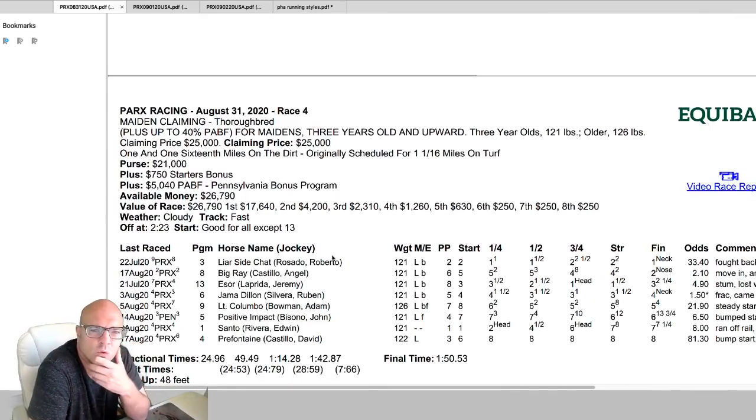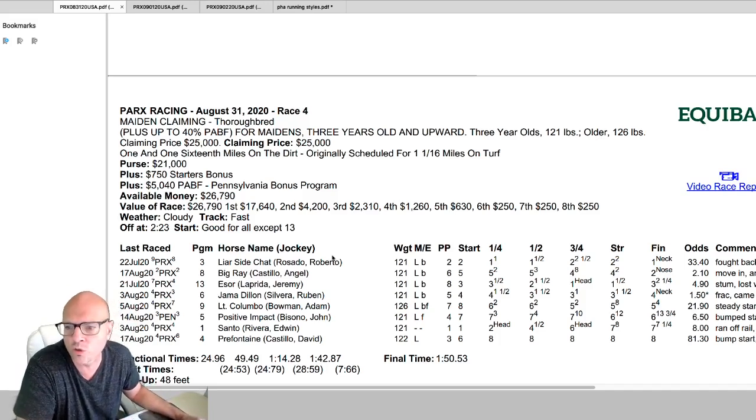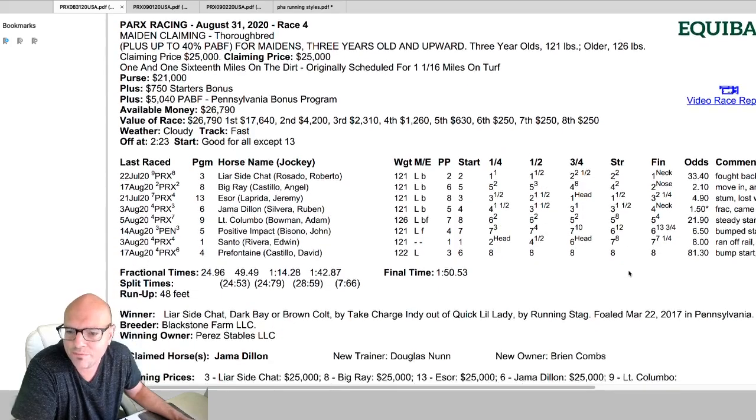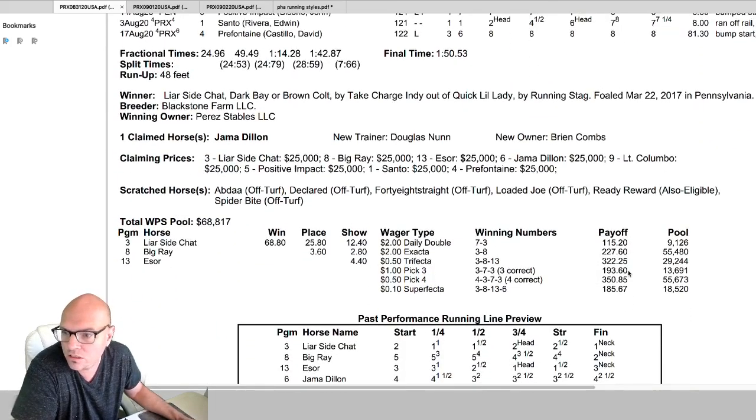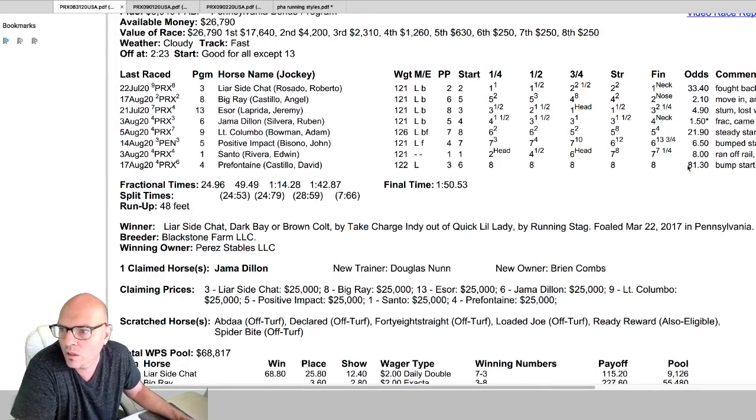The fourth race is a maiden claiming race — it's a bigger field, eight horses. We're looking for inside speed and stalkers, and we prefer the inside over four through six, and we're trying to fade the outside. The three horse in the two-hole went wire to wire. He was 33-to-one. The eight horse ran second — he was in the six-hole and he stalked to get there. The horses in the one and three holes were eight-to-one and 88-to-one — all the inside horses were long, and one of them ended up winning.